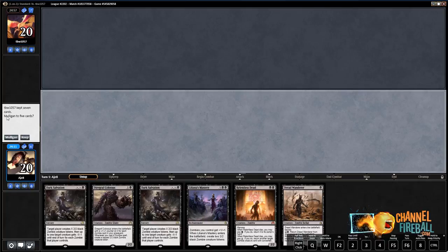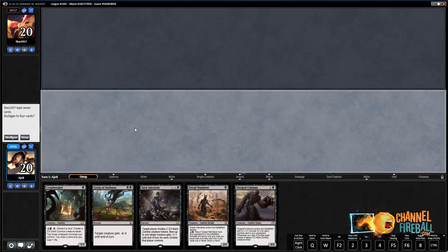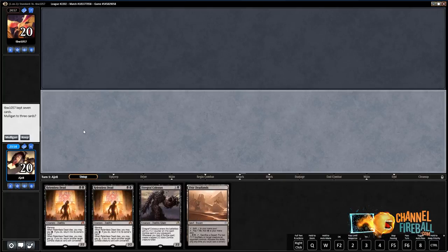I was wrong — this particular hand of six is worse. Clearly we should have snap kept. Mistakes were made. Going to five... oh my goodness. Going to four. Stronger hand I've never seen.